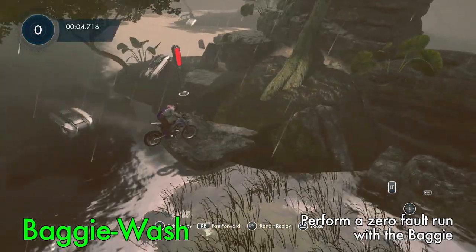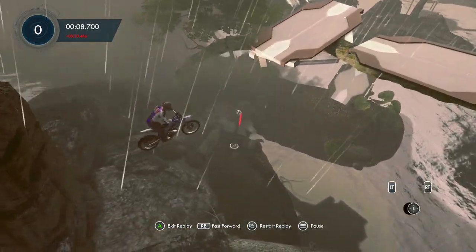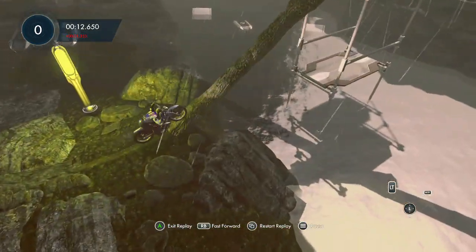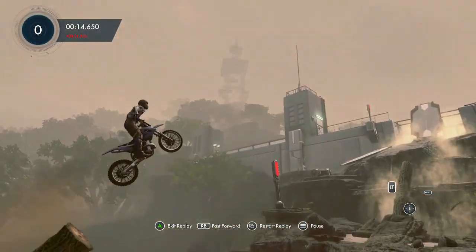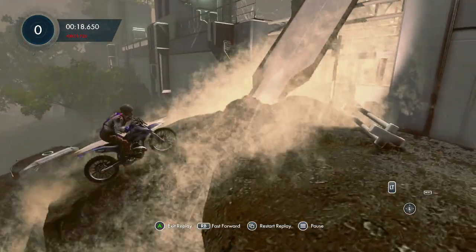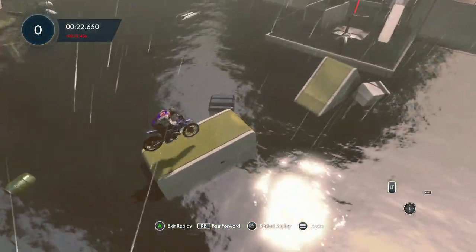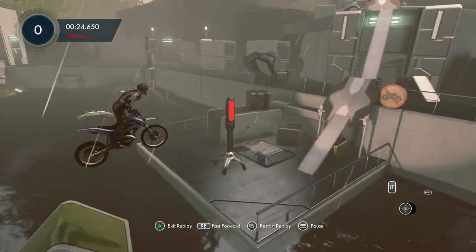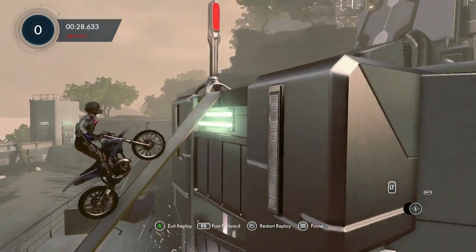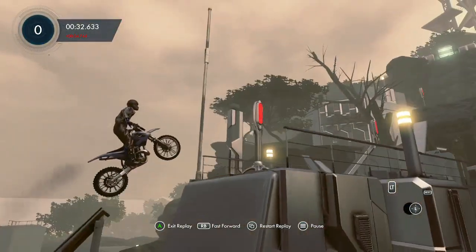And then this is Baggy Wash — perform a zero-fault run with the baggy, which is the first bike you get. This is the slowest bike. There's only a couple parts that are tricky; I'll show you where they're at. This next jump off this log can be a little tricky — just make sure you get enough speed and lean forward to get over that jump. The biggest issue with the baggy is just being able to clear jumps. This stuff right here is a little tricky because you don't have the speed, and just make sure you have enough speed up this ramp to get on top of that.